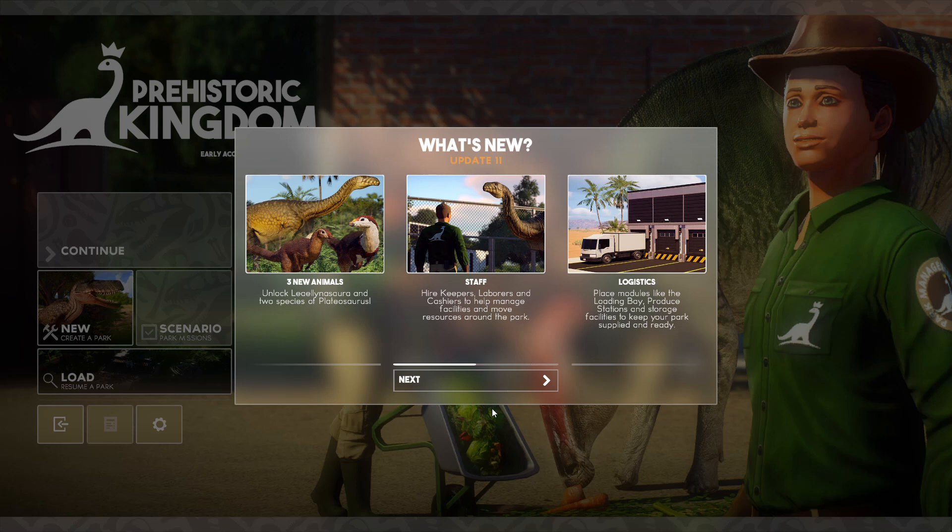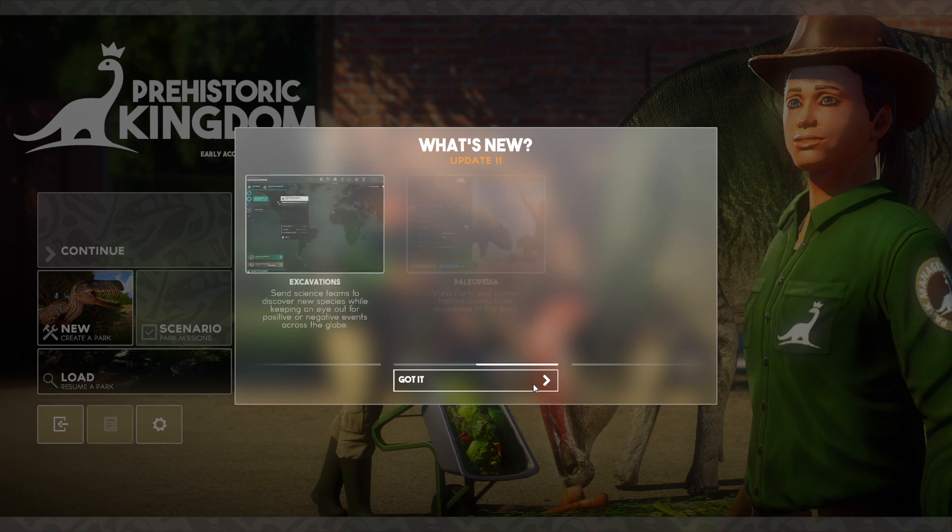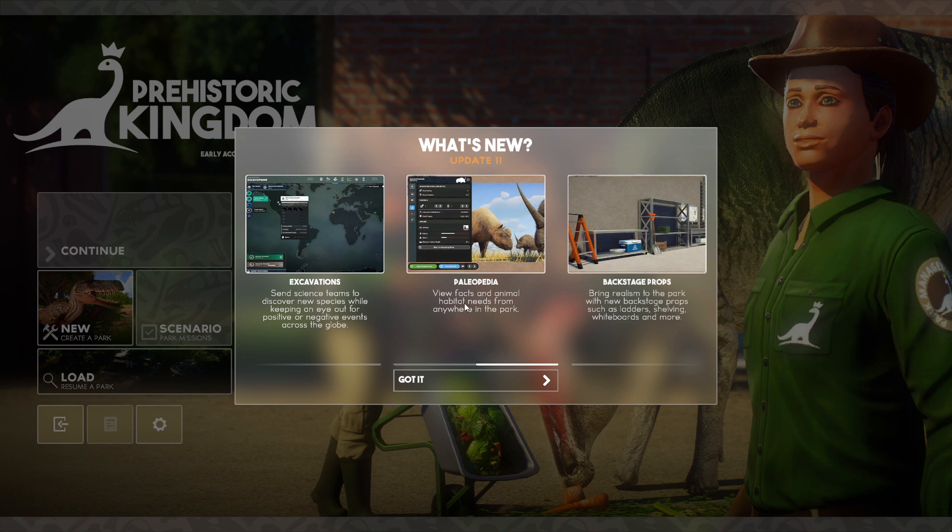Hello! What's this? Unlock the dinosaur! We've got new dinosaurs. Well, if you haven't guessed, we're playing Pristar Kingdom. We've got new dinosaurs - this is cool. A few facts and animals park.